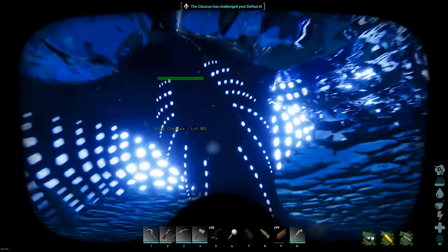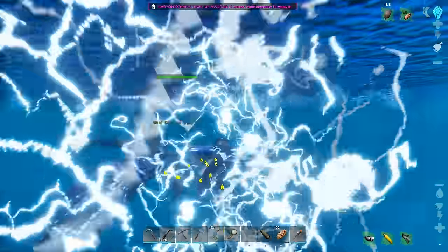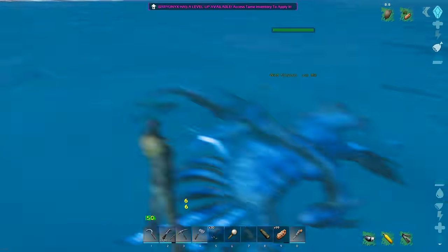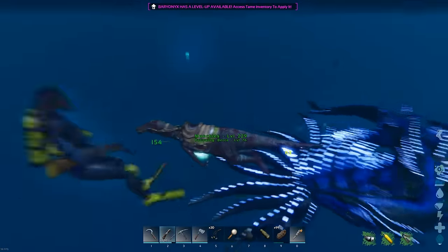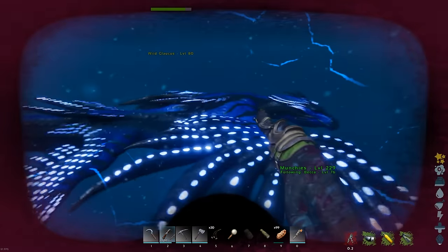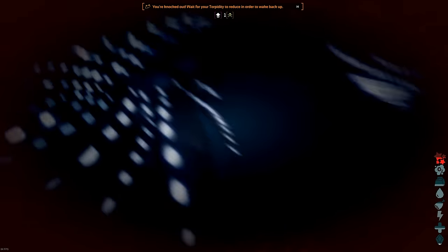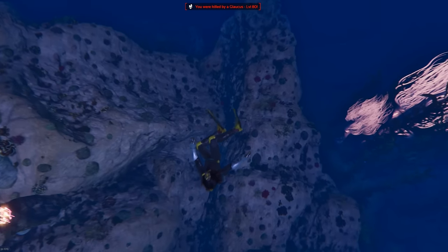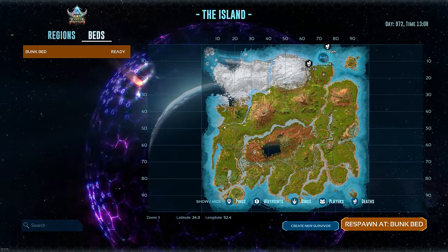Now things get interesting — it's got a boss bar! For those familiar with Primal Fear and Dominus Rex, you have to damage the Glaucus really low. Oh — it dismounted me and stunned me! I had a feeling the Baryonyx wasn't going to be good enough. Basically, you have to damage it far enough for it to lay an egg, and it cannot be stunned — I've been torpored. This is no early-game tame. I'm glad I tried it, but you can't just jump in with a Baryonyx.